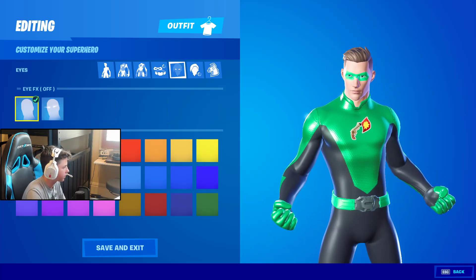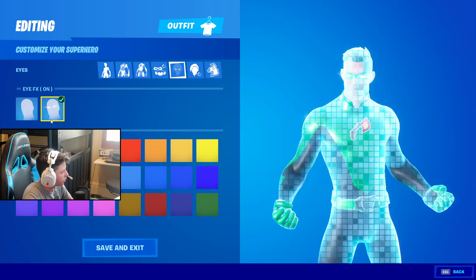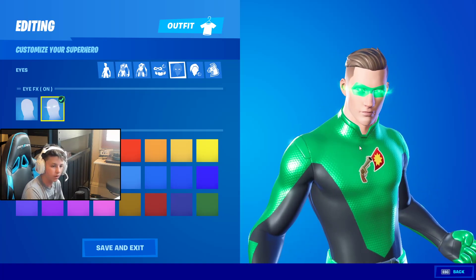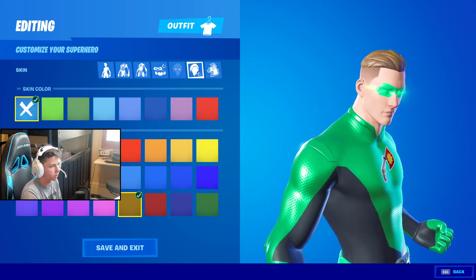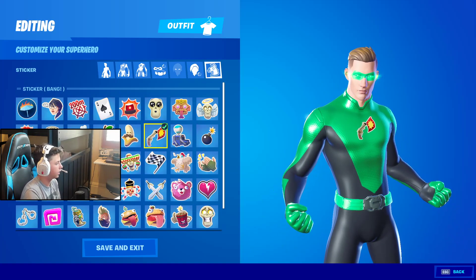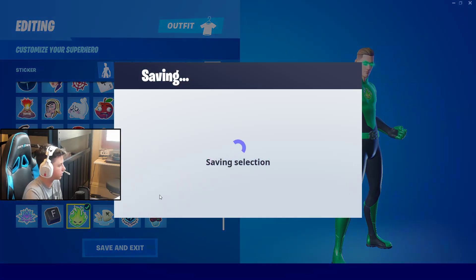For the accessory color we're going to do another green, so the mask is green and the belt is green. For the eye effects, I like doing the glowing eyes as green because you know, the Green Lantern is flowing through them. Skin color you can leave normal. Hair tint we're going to make brown because in the movie it has more brown hair. For the icon, the one that works best is this one. And yeah guys, you've got your Green Lantern right here.